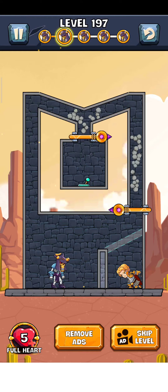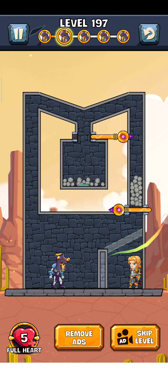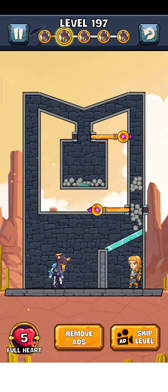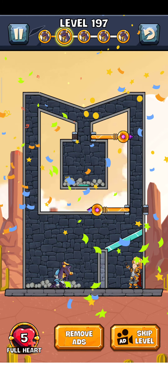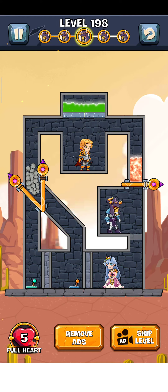Next is level 197, so let's play it. First, just save this pin here and make the wall — save it and make the wall from here. Then save this from here and it destroys the zombie. Yes, it worked! Tap on here for the next level.